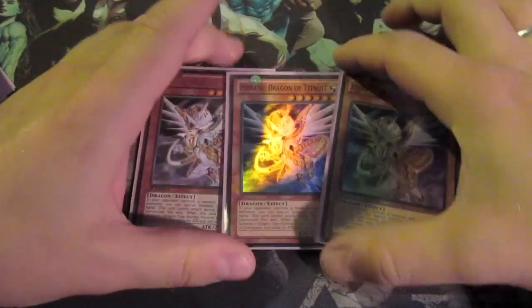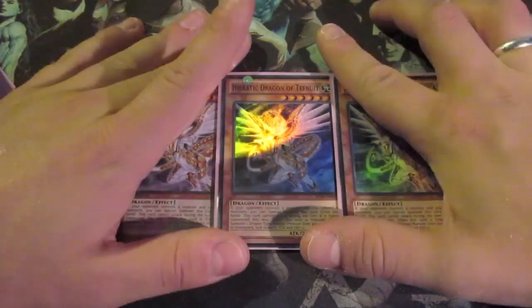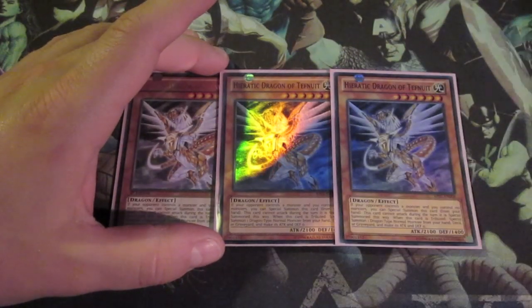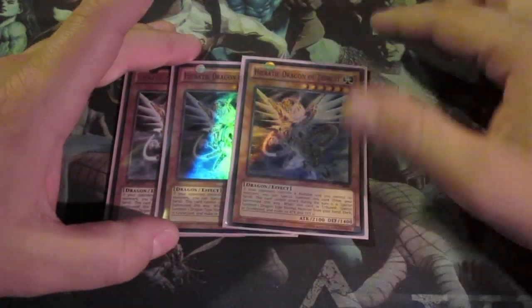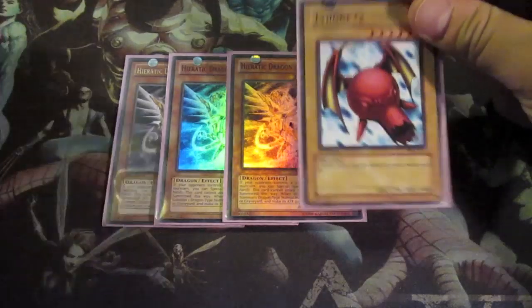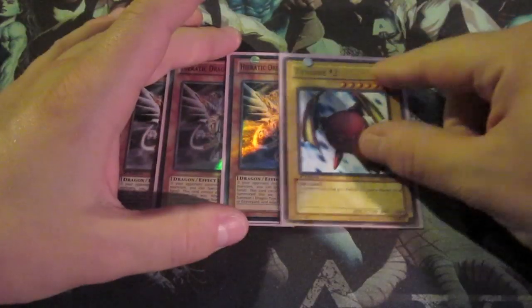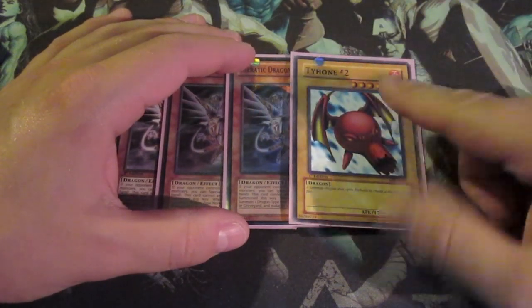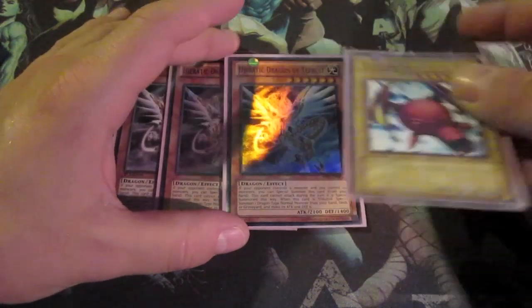I run the Heretic engine — in my opinion it's the best engine there is for this deck. So you run triple Tefnuit. You can special summon him when your opponent has a monster and you don't have one, but then he can't attack. And for your dragon we run the Tycoon number 2, because it's a fire level 6 and a dragon, so you can get it.